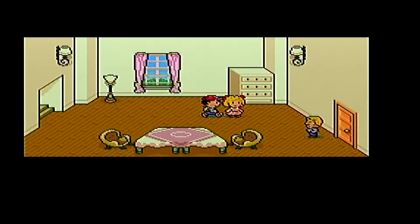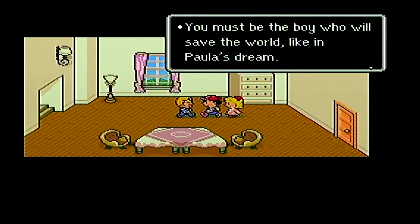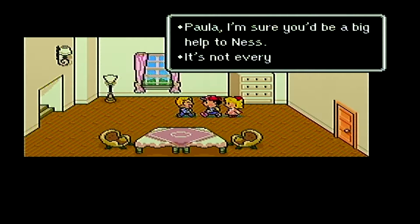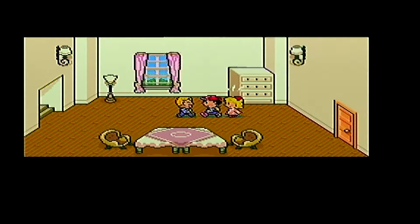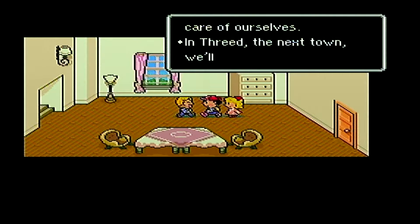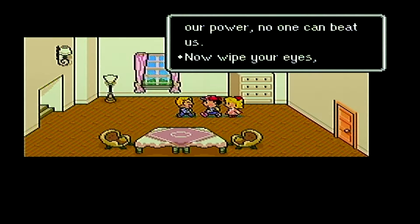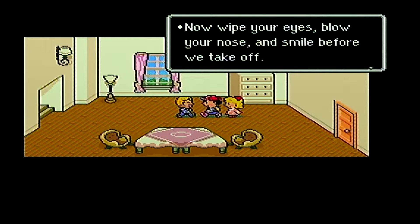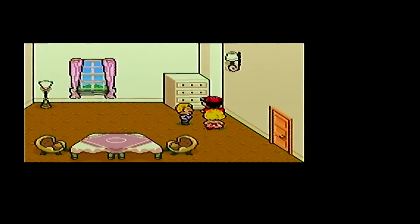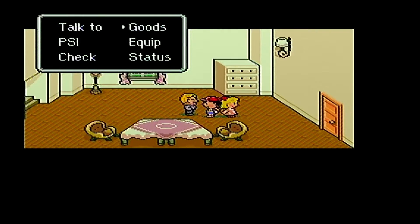There's the dad. Ness, thank you so much — you must be the boy who will save the world like in Paula's dream. Paula, I'm sure you'd be a big help to Ness. It's not every day a father lets his daughter embark on a journey to save the world. In Threed, the next town, we'll meet another friend. If the three of us can combine our power, no one can beat us. Now wipe your eyes, blow your nose, and smile before we take off. Goodbye Paula — don't worry, I won't cry anymore. But he will follow us around the room until I talk to him.